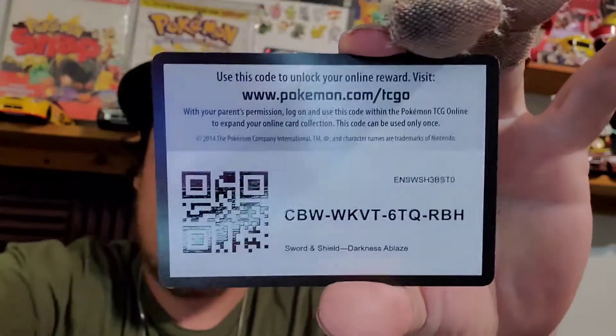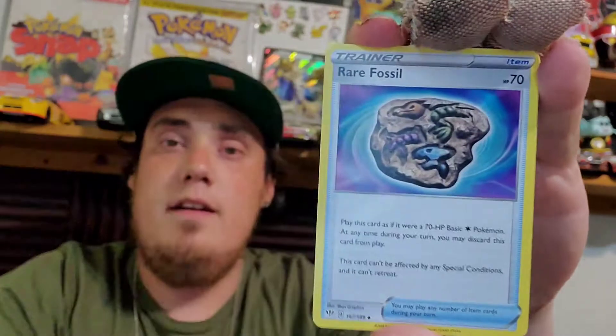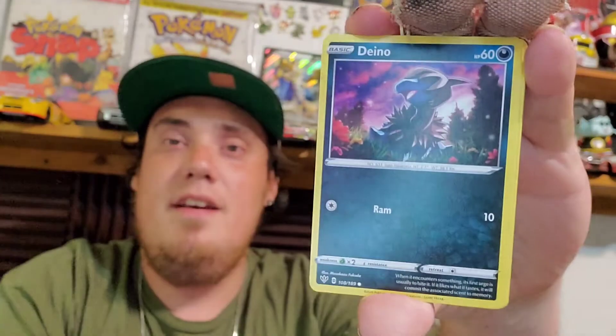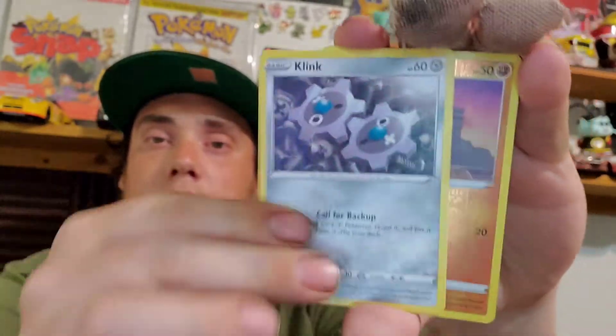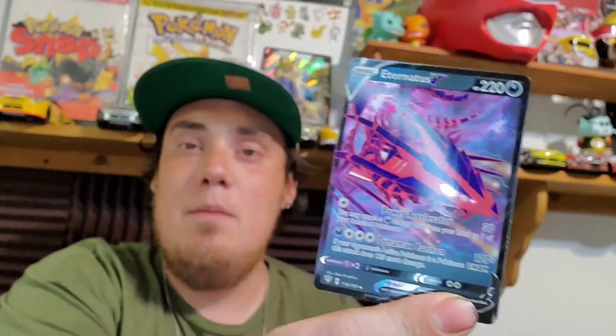First code card for you. We have an Electric Energy, Rare Fossil, Skiddy, Jigglypuff, Dunsparce, Clink, there's our Reverse, and... Ooh, okay, we have an Eternus V card. That is the mascot for the set besides Charizard — he's on the Elite Trainer box. Pretty cool looking card, so not a bad way to start off the video, if I say so myself.